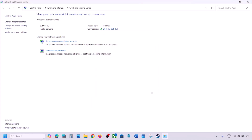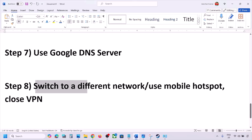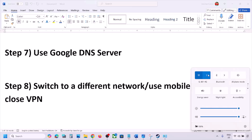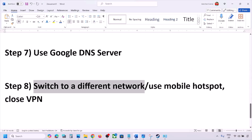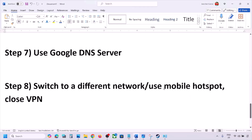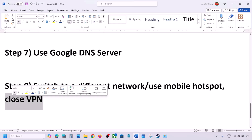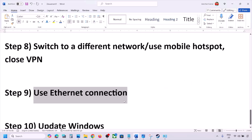The next step is to switch to a different network. If you have another network available, switch to it and check. You can also switch to a mobile hotspot — turn on mobile data on your phone, enable the hotspot, connect your PC to your phone's network, and then launch the game and check. If you are using a VPN, close it and then check.